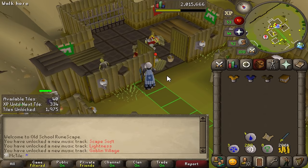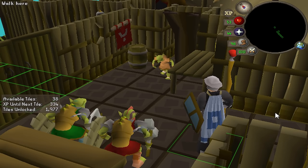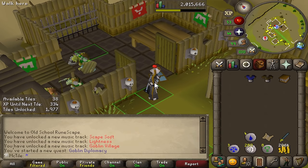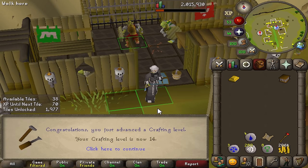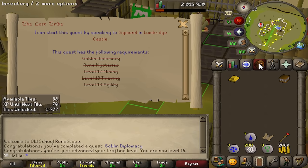Luckily it looks like we are going to make it with plenty of tiles to spare, and the goblin generals are both near the doors. The cutscene does make me unlock a pretty useless tile a bit further into the first floor, but it's really just one tile. This quest is literally just a goblin fashion show, so there's really not much depth to this one. I unironically waited like eight minutes for that dude to walk up to me — this may actually be a record for slowest goblin diplomacy completion. 14 crafting as a reward, and we can now make Zerishian hats and leather armor. That is done, which means we now have every single requirement for the Lost Tribe quest.